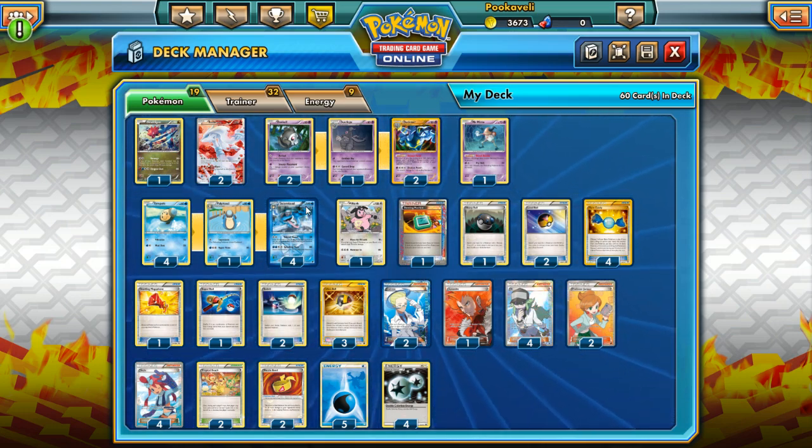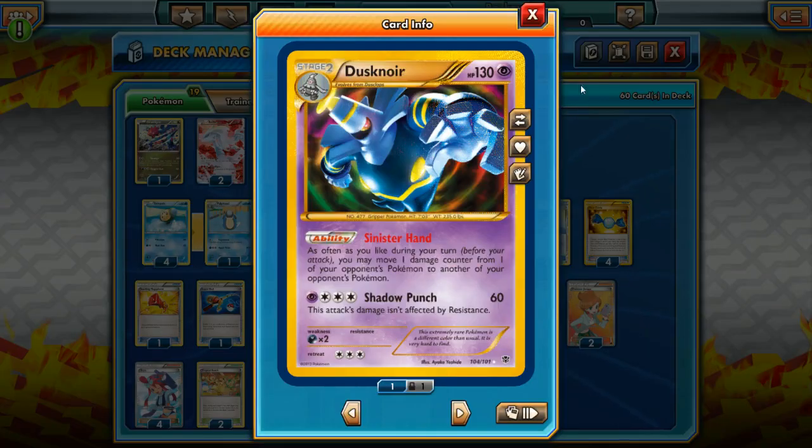It's tough to get so many Stage 2 Pokemon into play attacking over and over. So we're going to use Dusknoir as well with that Sinister Hand ability. It will allow us to rearrange the damage on our opponent's Pokemon after we've used Seismic Punch. Basically, we're going to spread a ton of damage out, and then Dusknoir is going to move it to the correct Pokemon and eliminate any threats.